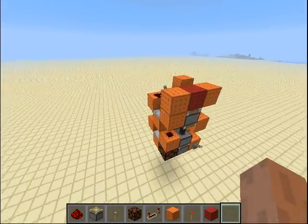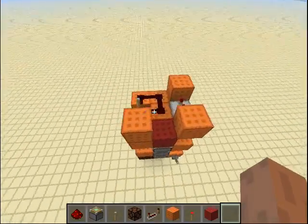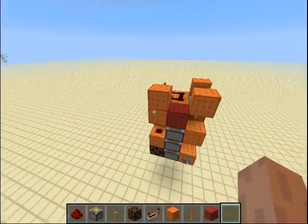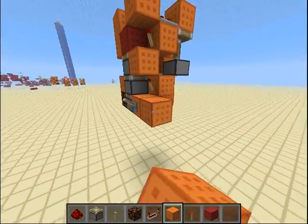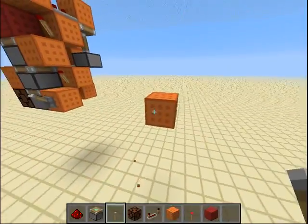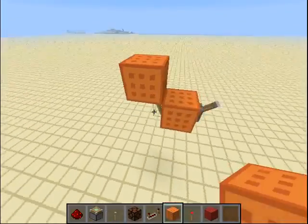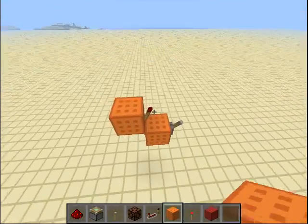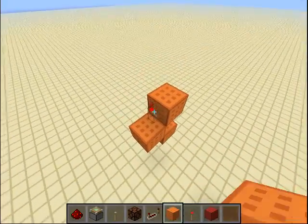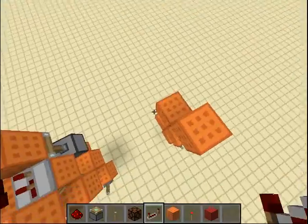It's pretty reliable, works in all directions — I checked that myself, of course. Let me show you how to build it. What you want to do is have a lever, then this arrangement of redstone torches going like this, up, then at the end a 2-tick repeater.